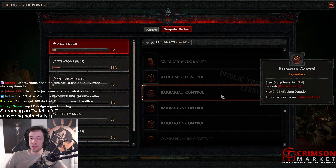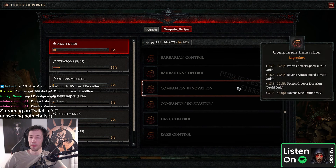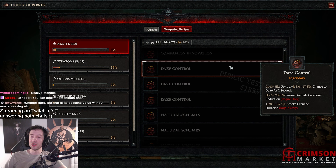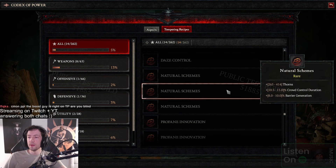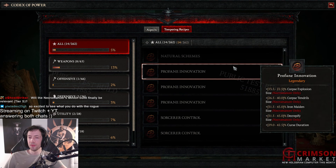Barbarian control — Steel Grasp stuns for plus one second, stun duration, and concussion. Concussion is really powerful actually. Daze control — chance to daze for two seconds, smoke grenade cooldown reduction, and smoke grenade duration. The chance to daze could be cool — you can just throw this on something and you just daze stuff all the time, and you can proc trigger attacks that way. Or like the passive that reduces your evade cooldown — that's really nice.